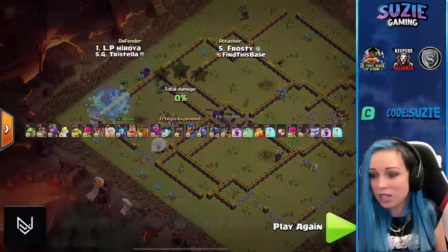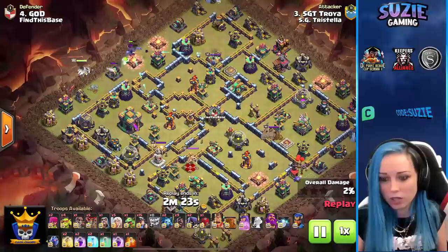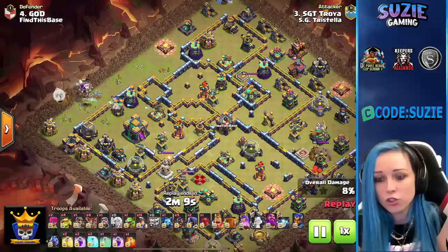We have Troya in action — first attack for HG Tristella. Going with the ground strategy, bringing hybrid here. Using the yeti just for the funnel. Yeti miners already hitting the Archer Tower. One more hit — boom, Archer Tower gone. Now we are just waiting for the air defense to go down before we deploy the healers.